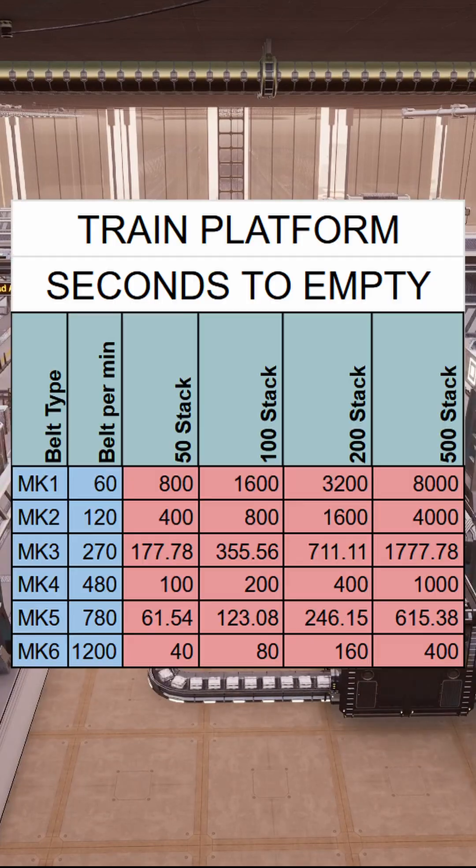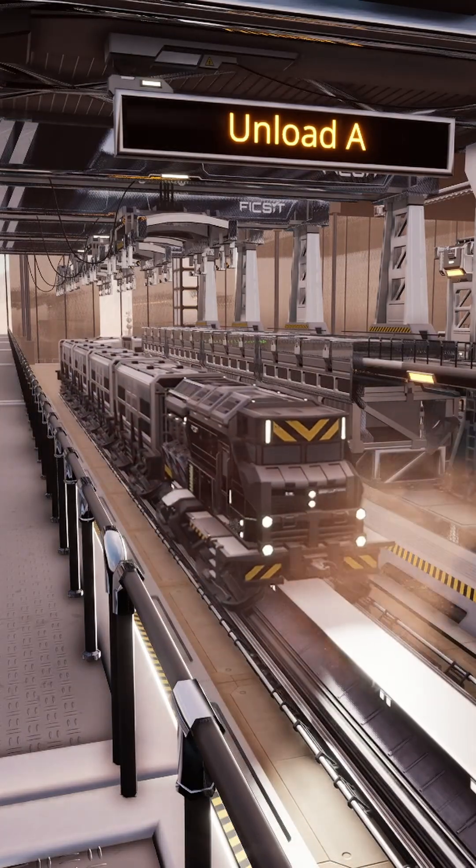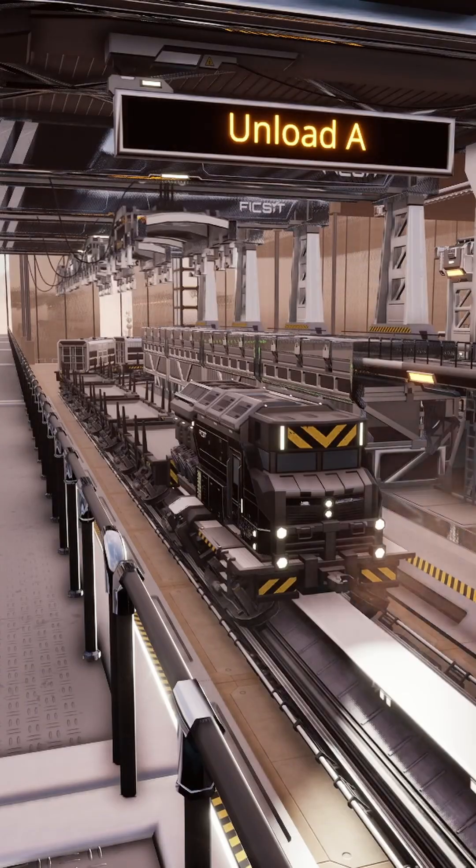So I put together this table that shows exactly how many seconds it takes to load or unload a full car, based on the item stack size and two belts of a given tier. Just plug the value into the platform stop delay and you'll give each car enough time to fully fill or empty.